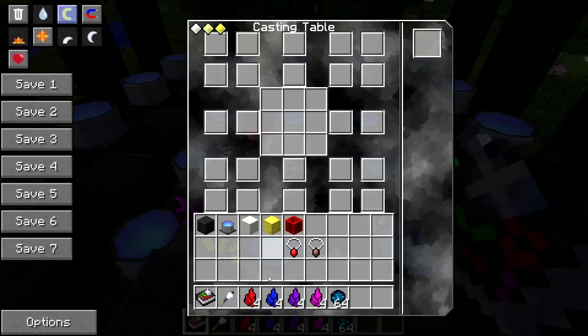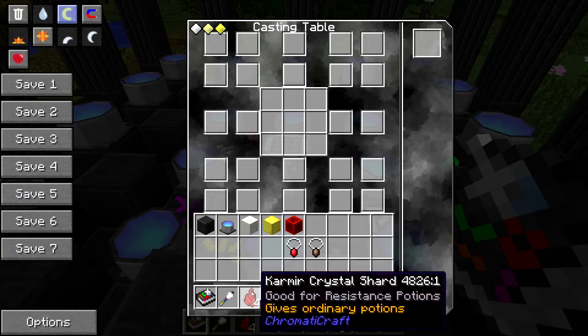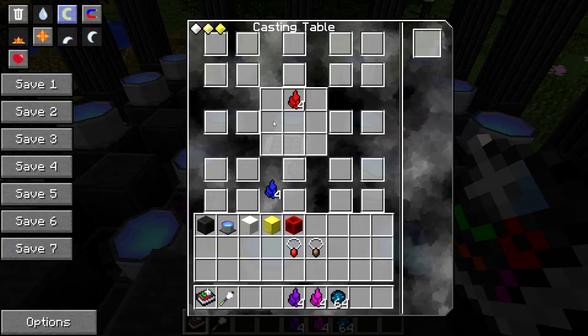We go into our casting table, and this does not have to be at a high level to do this — this is just basic casting. You need a casting room, and that's important, because this is actually what I use to upgrade my casting table.